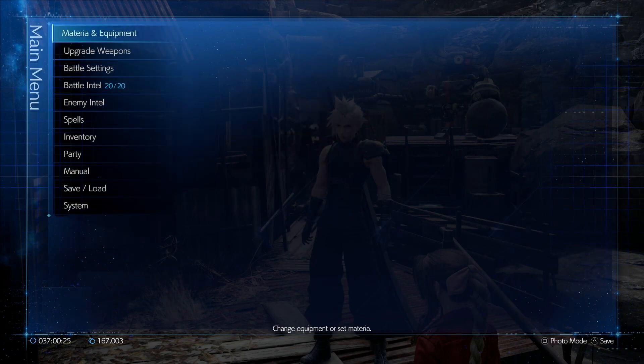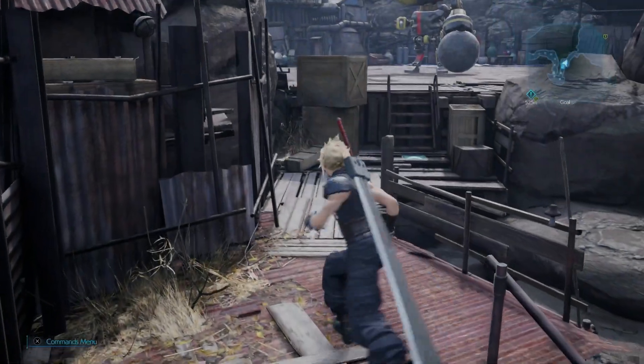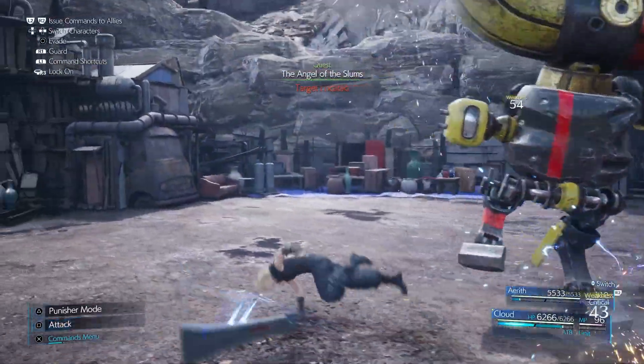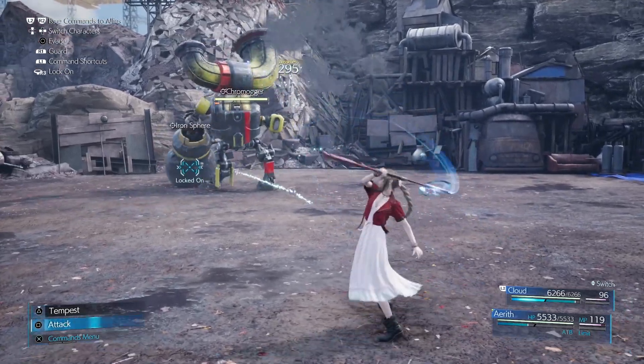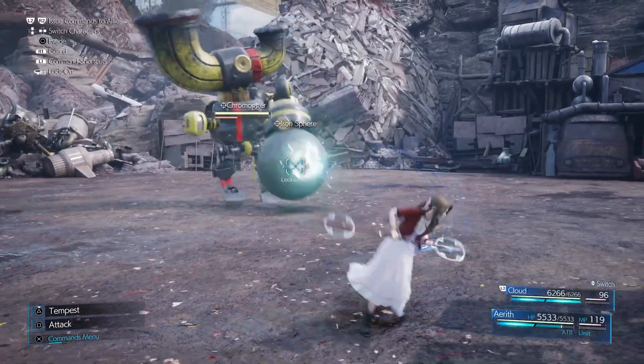What this will do is allow us to regain our MP very, very quickly. So this is how it works — go in here, hit him with Cloud a little bit, switch over to Aerith, and then attack the Iron Sphere with Aerith's Wand. Just keep attacking and you'll notice that pressure gauge is going right up.